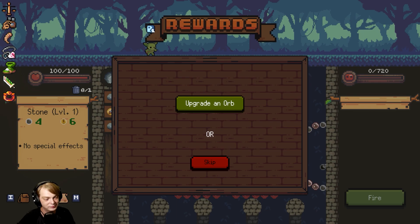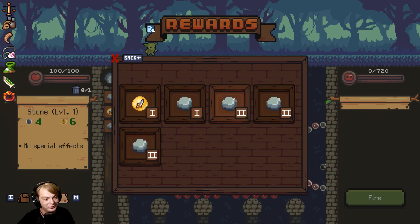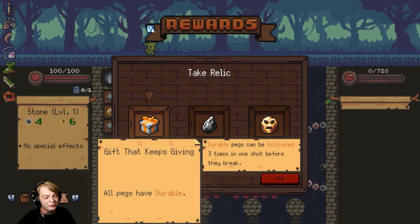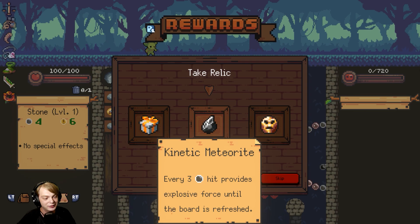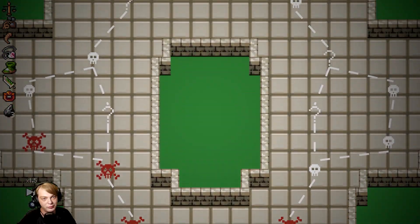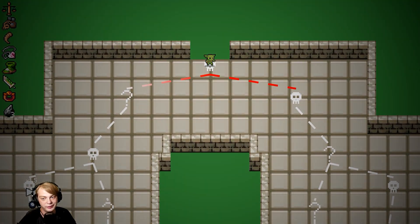Nice nice nice! Let's go. I'm only being given the option of upgrading my orb. Oh, because you fully heal at the end of boss fights. Oh — kinetic meteorite and gift that keeps on giving. I'll choose kinetic meteorite — I really like kinetic meteorite, it's one of my favorite relics.